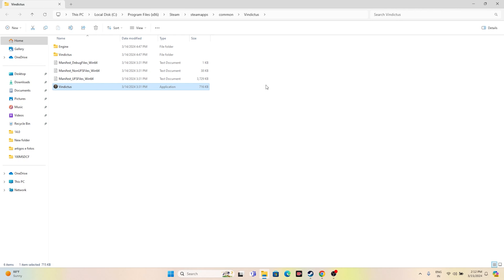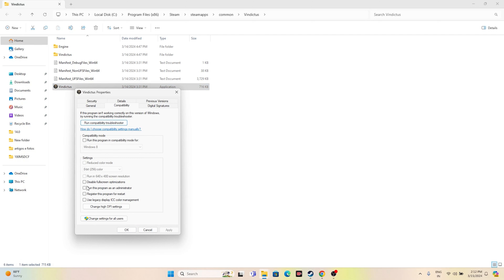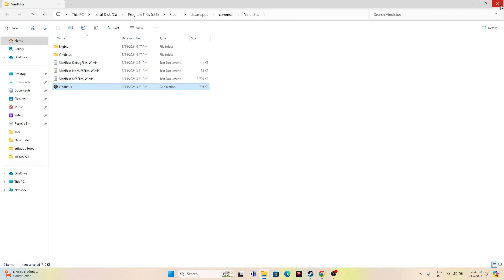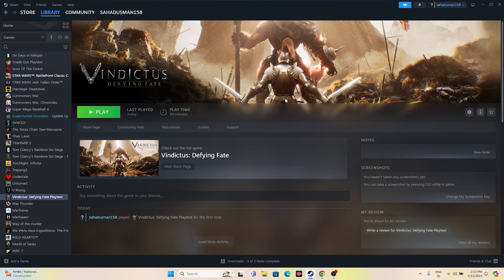Within the installation folder, you can try two more steps. First, run the game as an administrator: right-click the application, go to Show More Options > Properties > Compatibility tab, check 'Run this program as an administrator', then Apply and OK. You can also enable 'Run this program in compatibility mode' and set it to Windows 7 or Windows 8, then apply. Once done, close this and if trouble persists, move to the next step.